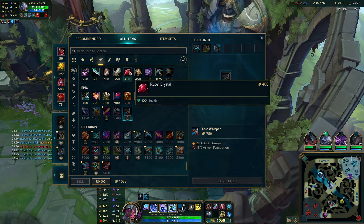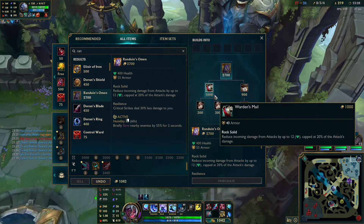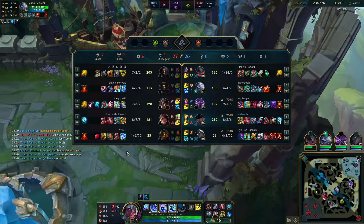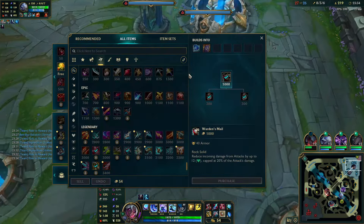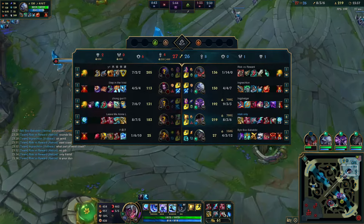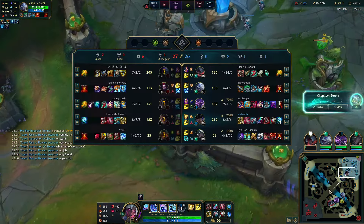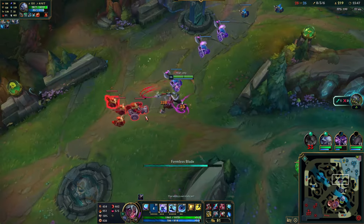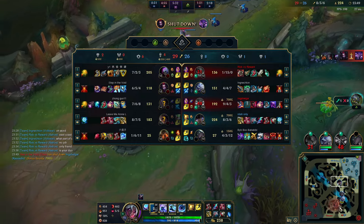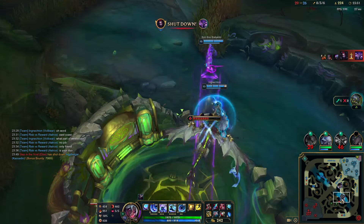I'm gonna go IE here. It might just be a Frozen Heart angle. It's either Frozen Heart or Randuin's, but Randuin's will cut my LDR values, so it's probably Frozen Heart. Frozen Heart is fine — at least Jax is kind of an auto-attacker. Samira, not really, but it's nice.